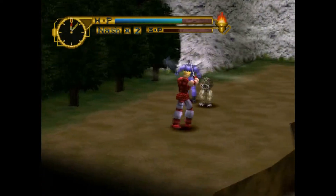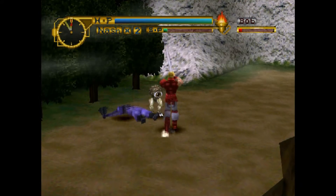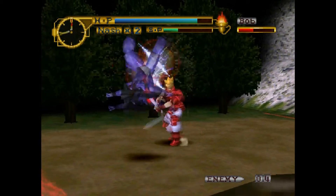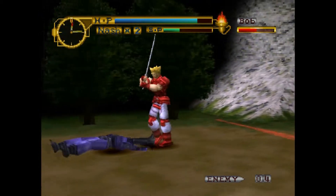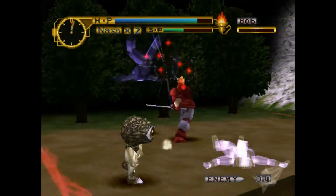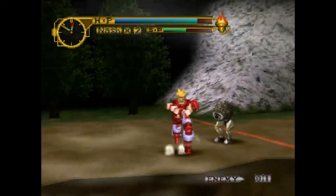First things first, let's talk about the story. In this world, there's a dark shadow looming all over the world, and the only way to stop it is that you have to collect four rings — the Lucifer Rings. You're playing as a hero named Nash, who kind of looks like a mix between Dart from Legend of Dragoon and Adol from the Ys games. That's really all you need to know about the story: get rings, stop evil bad guy, big bang boom, you're done.